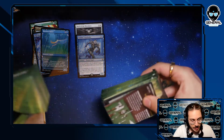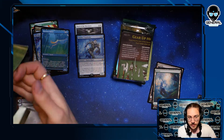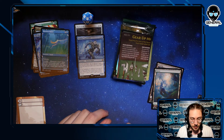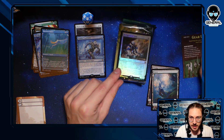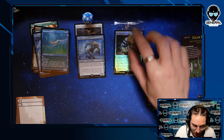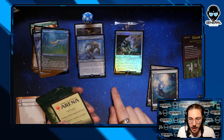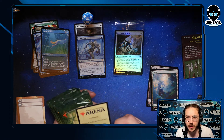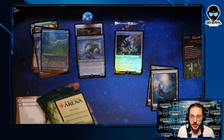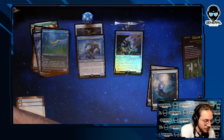Opening the pre-release kit — we have the guaranteed foil rare or mythic on the front. We also have our dice: a blue die with the Zendikar symbol, just going to pop that on top. Our rare or mythic is Archpriest of Ionia — one mana, X/2 where X is power equal to the creatures in your party. Automatically a 1/2 for one mana, that's pretty good. If you have more party members it's bigger. At the beginning of combat on your turn if you have a full party, target creature gets +1/+1 and flying until end of turn.